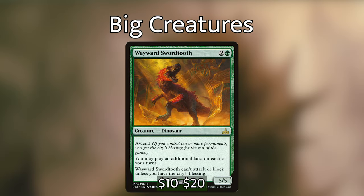We have Wayward Swordtooth — two and a green for a 5/5 dinosaur with ascend. You may play an additional land on each of your turns, but it can't attack or block unless you have the city's blessing. It's not as stacked as Ronas the Indomitable, however it's still a 5/5 for three mana, so you are netting two mana while also being able to take out an opponent's creature with power five or less.